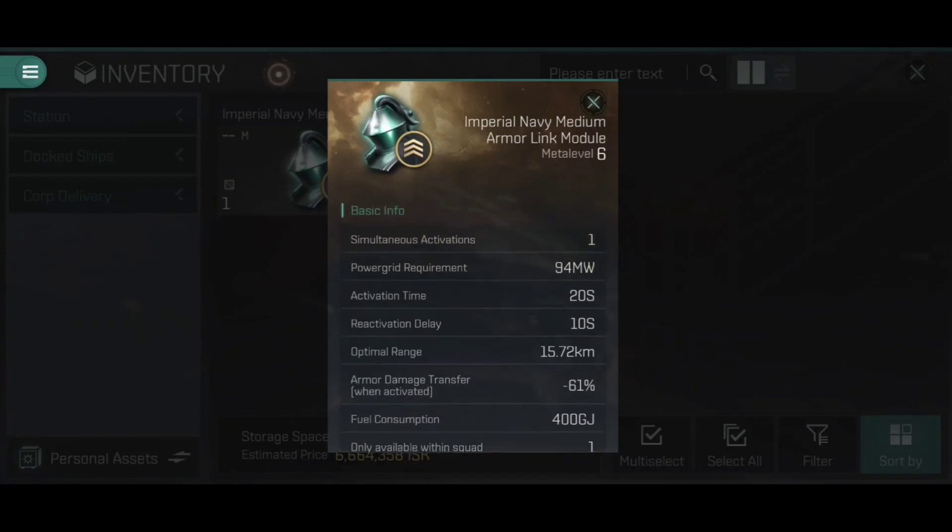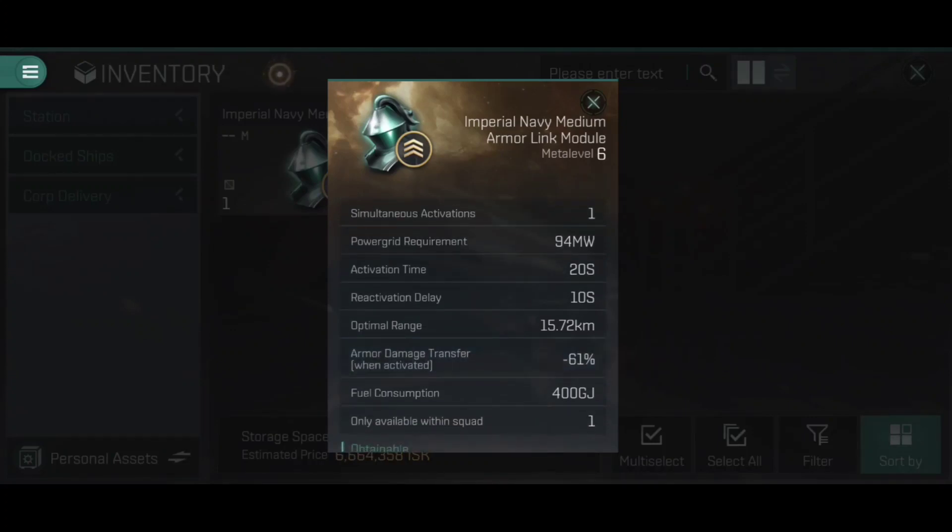Here we have an Imperial Navy Medium Armor Link module. I've opened up its basic info page so we can look at its stats, discuss what they all mean, and talk about how this actually operates. Starting at the top, we have a simultaneous activation of one. This means that even if you have multiple Armor Link modules of varying sizes fitted to your ship, only one of them can be active at any one time.